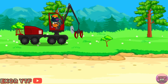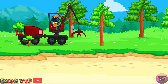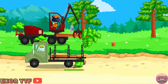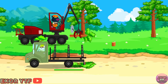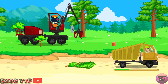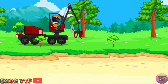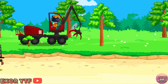Move to the tree you want to saw. Tap on the stem of the tree. Move to the tree you want to saw. Tap on the stem of the tree.